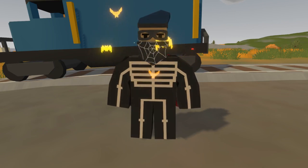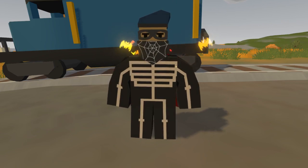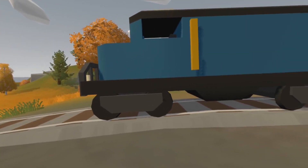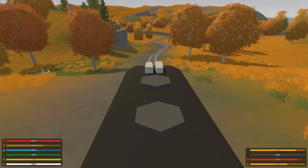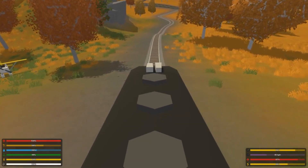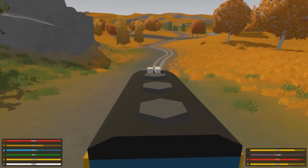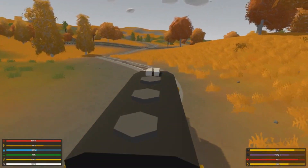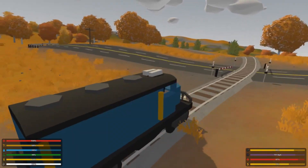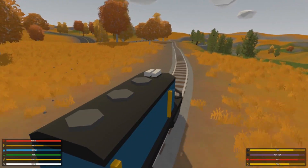Also right behind me you can see we have a pretty cool train, never seen before in this game, which you can actually drive. This is the fastest way to travel right now. I'm going to show my kilometers per hour — you can see how fast we're going: 40, 50, 60, 70, 80, 90 already! This is crazy.